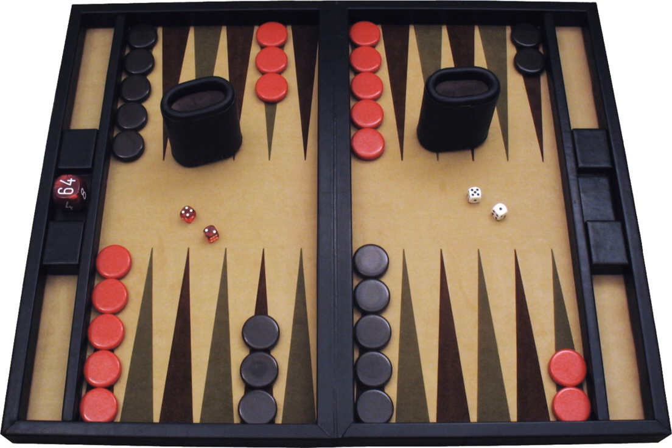Acey-deucey is a variant of backgammon in which players start with no checkers on the board and must bear them on at the beginning of the game. A roll of 1-2 is given special consideration, allowing the player to select doubles of his choice. A player also receives an extra turn after a roll of 1-2 or of doubles. Hypergammon is a variant of backgammon in which players have only three checkers on the board, starting with one each on the 24, 23, and 22 points. The game has been strongly solved, meaning that exact equities are available for all 32 million possible positions.